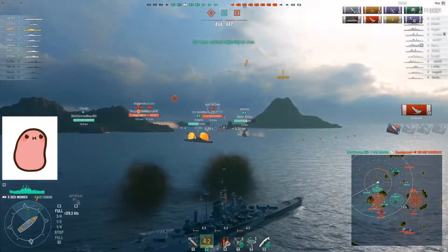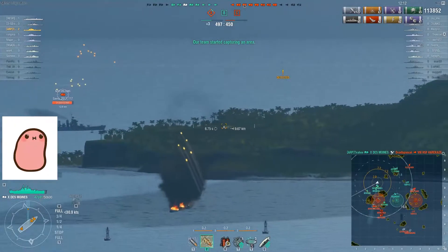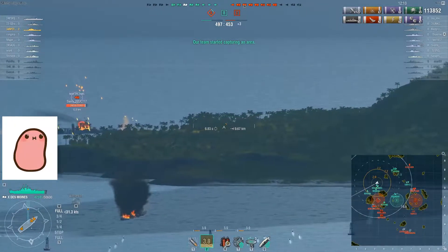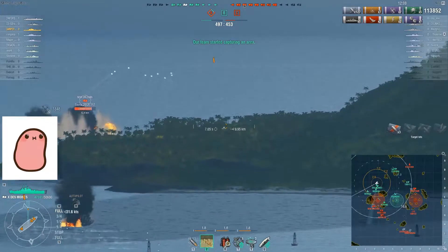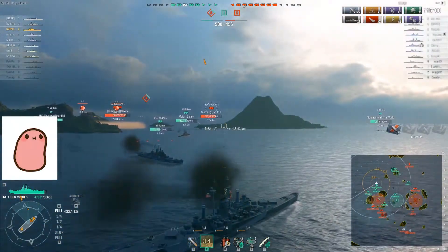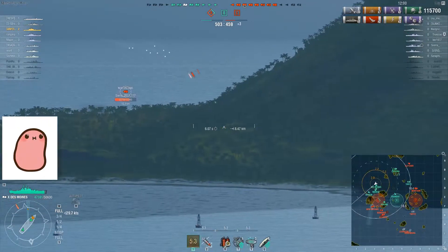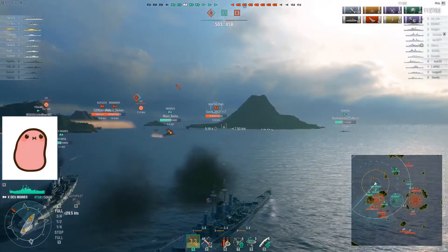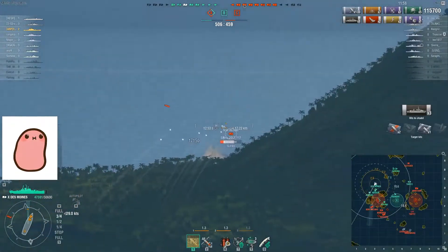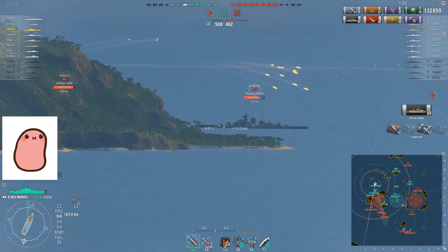I instantly switch to armor-piercing because you can see the enemy cruiser is very broadside, and that's going to be a mistake for him. He is burning — I believe he's going to damage control. You can see my shells going down. The first salvo does miss, but you fire so quickly it doesn't matter so much. And there we go — 17,000 health off. That's why you do not show broadside to a Des Moines.